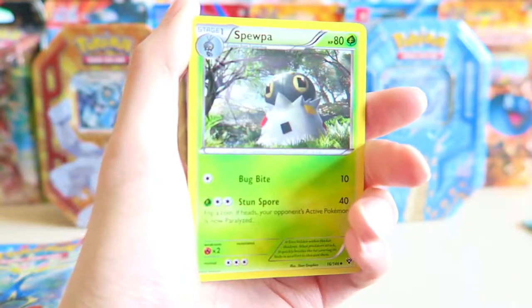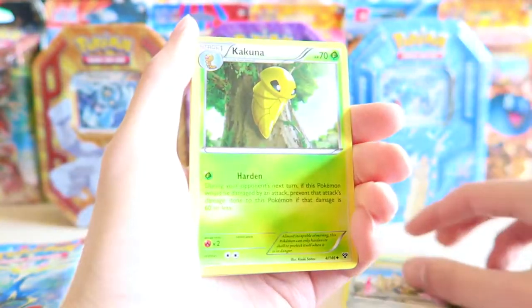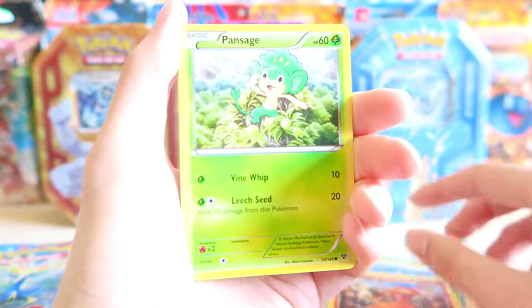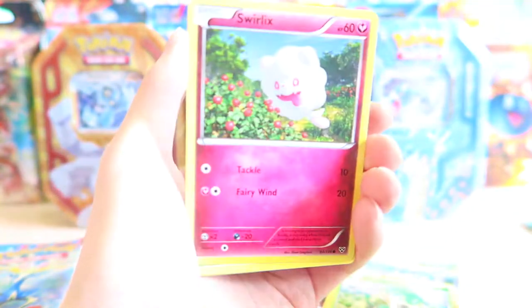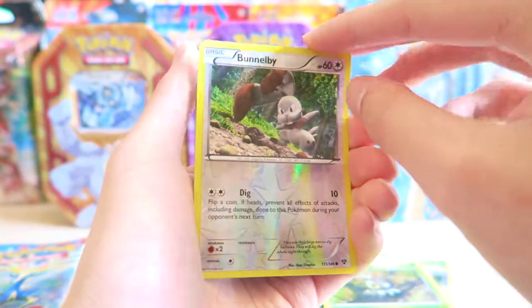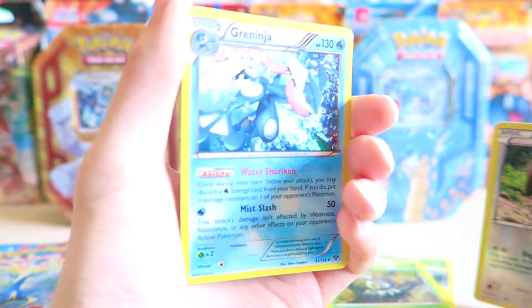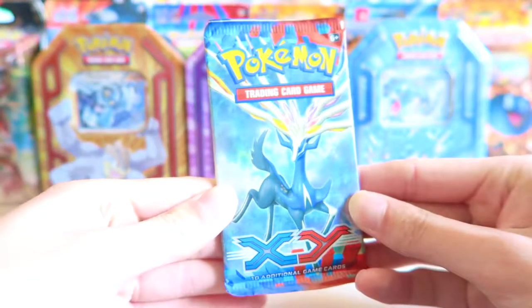So we have a Spoopa, Doble, Cocooner, Slugma, Slugma, Pensage, Staryu, Soilax, Scatterbug, Bunnel B reverse, and a G-Ninja Holo. It's a nice Holo. And then last one for X and Y.